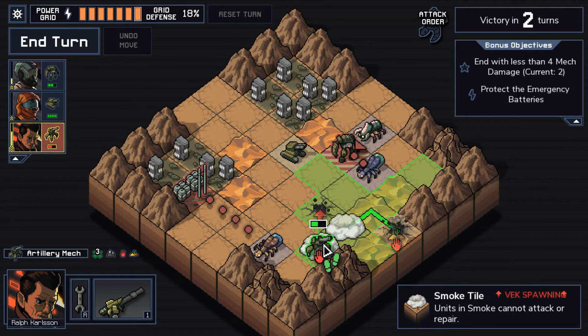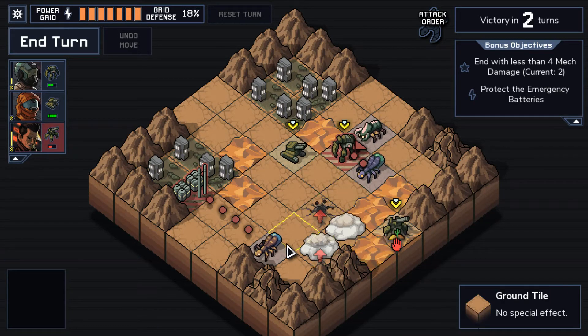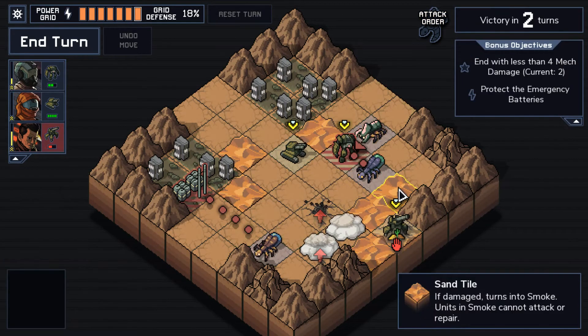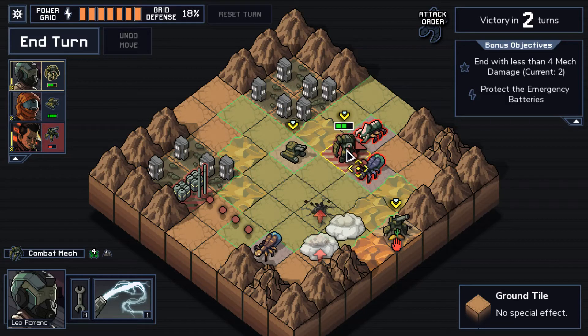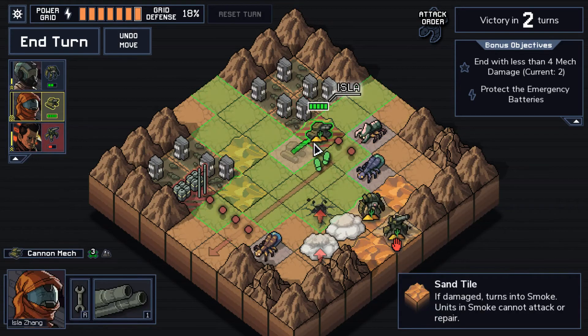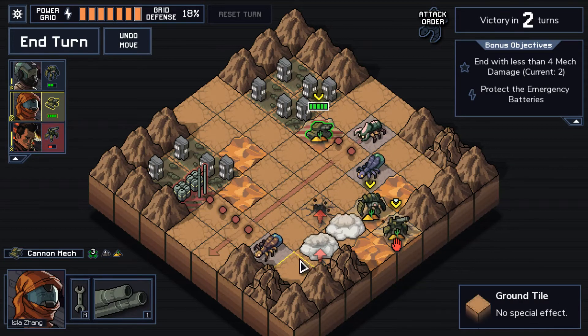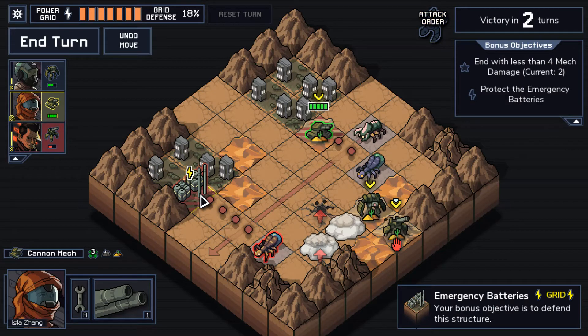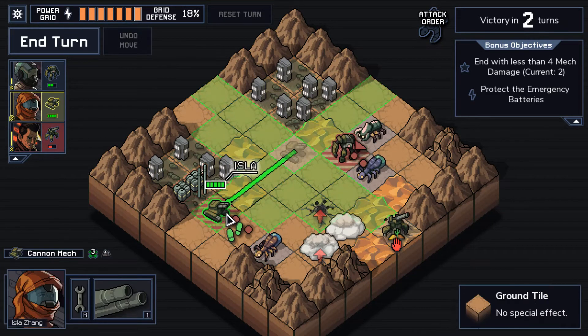The problem is I can't do that. What I was thinking was push him onto this sand by shooting him, and then attack him with this guy, right? And he won't be able to attack. I could stand here, go here, shoot, attack — that works. But I'm not dealing with this, and that's attacking the emergency batteries. Super, super important not to let that happen. So the obvious thing is to do this.